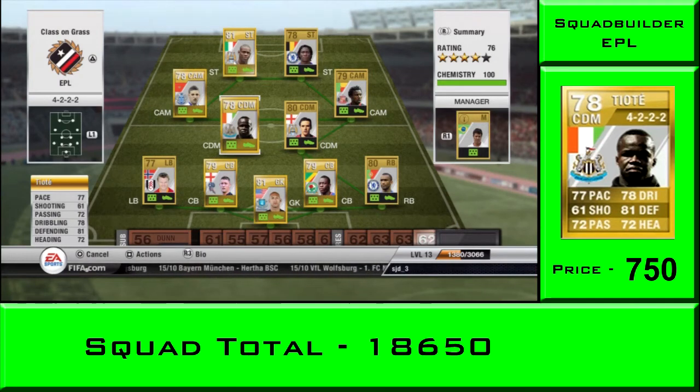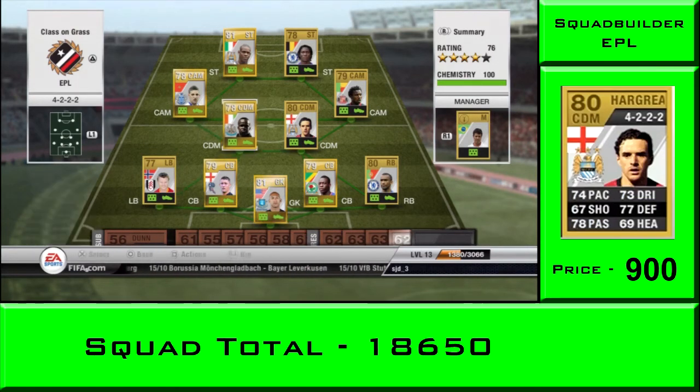Going up to center defensive mid, we have Teotay - 77 pace and 81 defending. He's usually found in center mid but you can change him into CDM for only about 300 coins. I changed him for - as you can see I got him normally for 750.